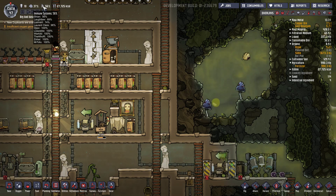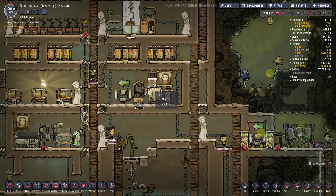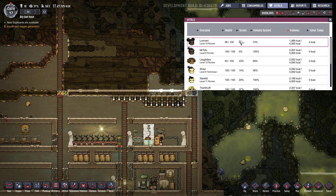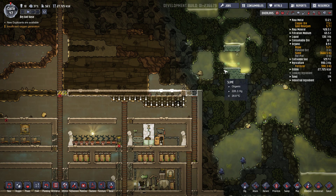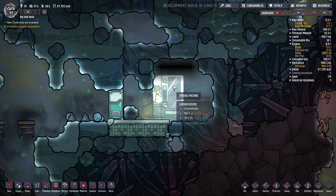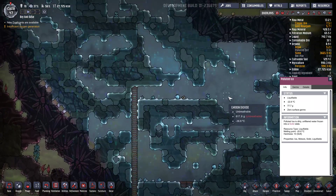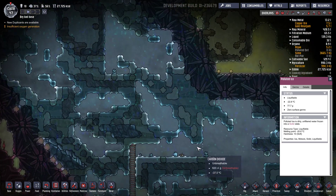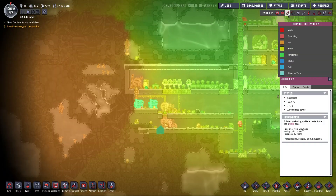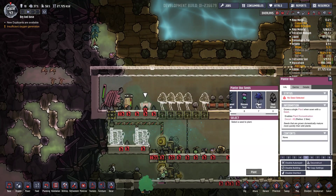Est-ce qu'on aurait un malade ? On a récupéré le Whizwort, les deux. Alors là on va aller voir si on peut les planter. La température ici ça commence à devenir excessif. World Seed 2. On peut pas les planter là-dedans apparemment. Il me semblait que depuis les updates on pouvait maintenant les planter correctement. Est-ce qu'il faut une farm tile éventuellement ? Je vais vous laisser éventuellement m'aider à répondre à cette question.